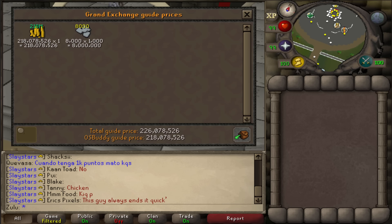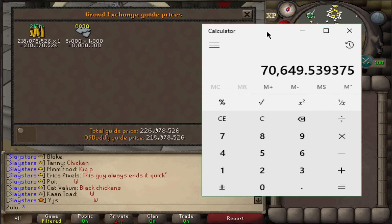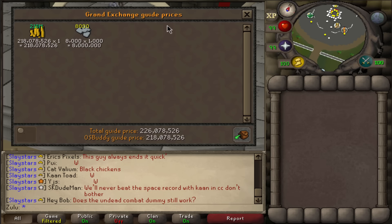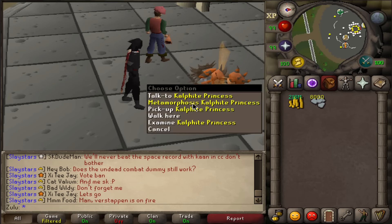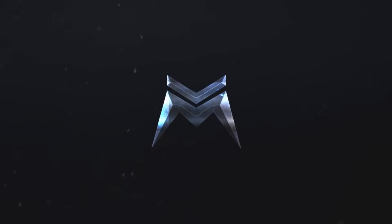So that's about 3200 kills. We pull up the calculator — 226,078,526 over 3200 — that's about 70k a kill, just over 70k a kill. I used about 30k in supplies per kill, so if we subtract 30k it's about 40k profit a kill. Times 3200, we're at about 130 mil profit. So I made about 130 mil profit from KQ, which is not bad getting this pet. Now we're on to the next pet — I hope you guys enjoyed and thank you for watching.